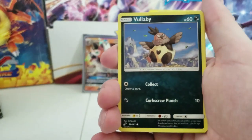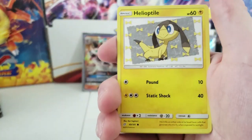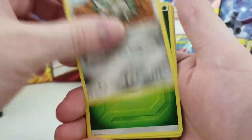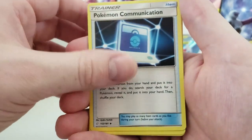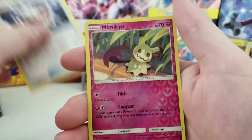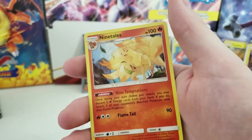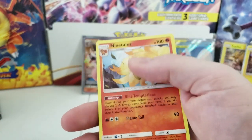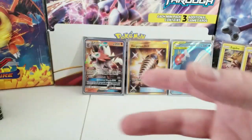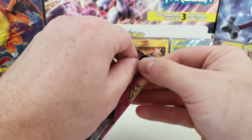Next pack: Bulbasaur, Weedle, Clefairy Tile, Exeggcute, Baraseed, Leaf Energy, Pokemon Communication, Hitmonlee, Metal Goggles, Reverse Holo Mimikyu, and a Ninetales. Not doing too bad so far.